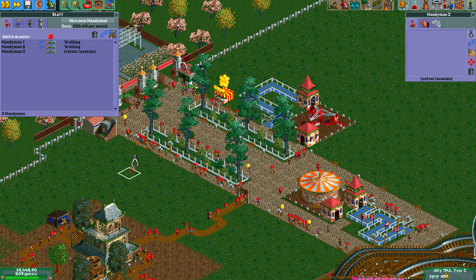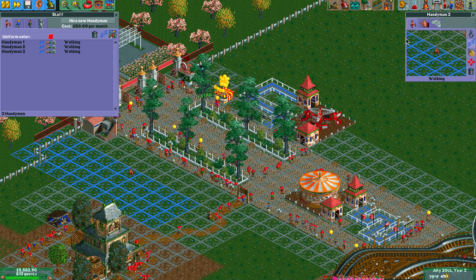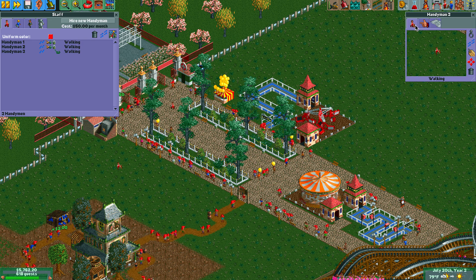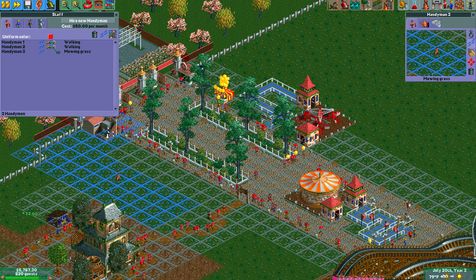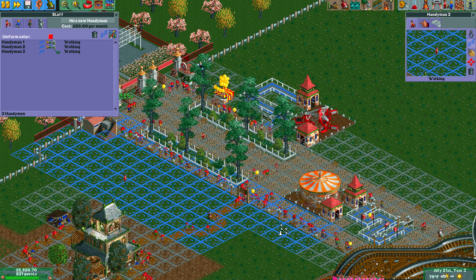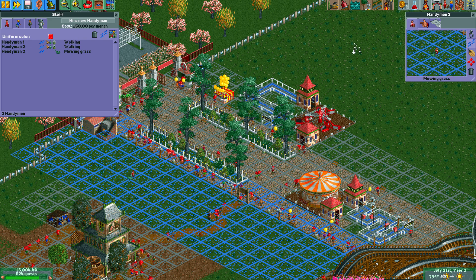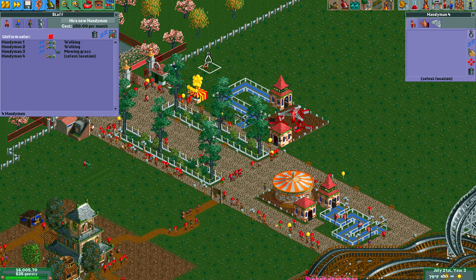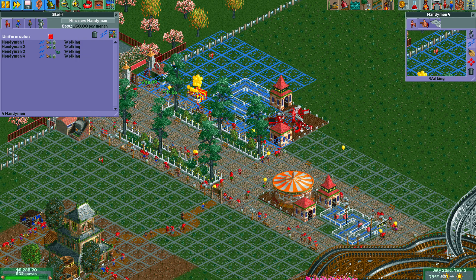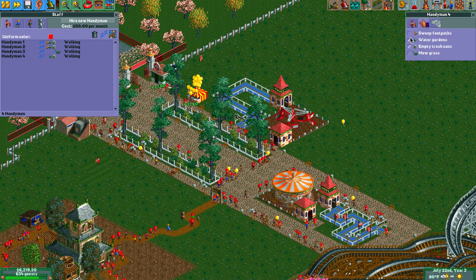If you want your land to look nicer, like it was just mowed, we're going to place a handyman on the grass and give him a specific area. I want him just to mow the grass — that's his only goal. I can have him overlap areas. I'll hire another handyman on this side, and he's also just going to mow the grass.